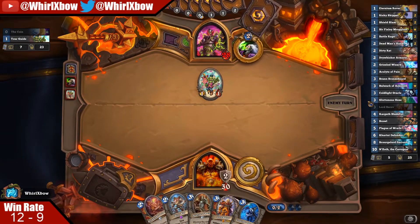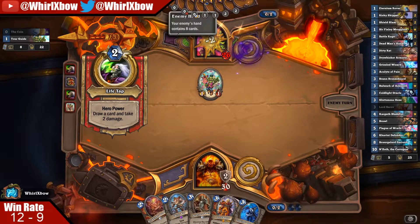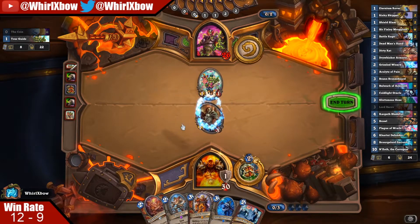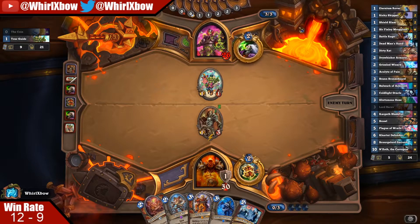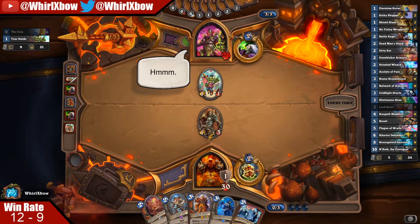I don't want to play Dirty Rat because that can lead to a variety of problems. Coldlight Oracle you don't really want to play until a little bit later, unless you can guarantee burning two cards. The reason that's not a problem is: if you can guarantee burning two cards, he's going to draw that top card anyways — so it makes sense in almost any matchup to play your first Coldlight Oracle to burn a card.